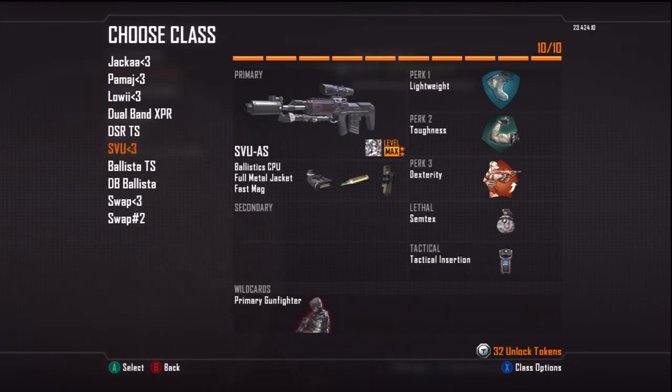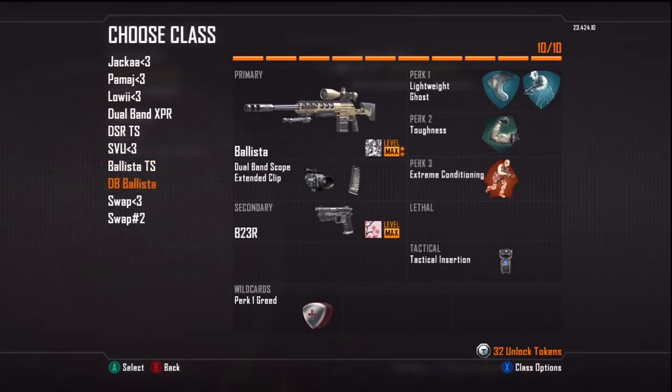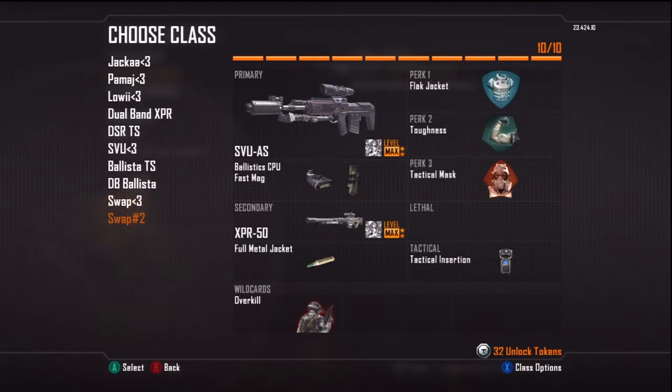SPU on headshot feed — headshot feeding class, I guess. Blister trick shotting class, my dual band Blister. Lightweight and Ghost — move fast and stay unseen — with Extreme Conditioning, swap feeding, and my other swap feeding class.